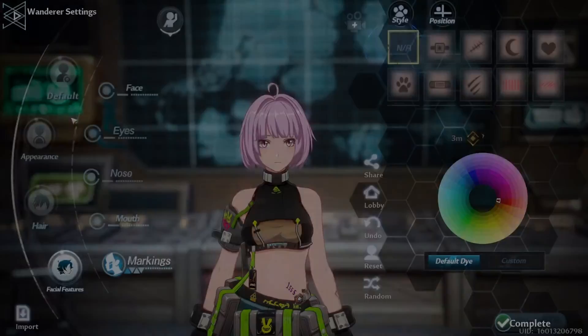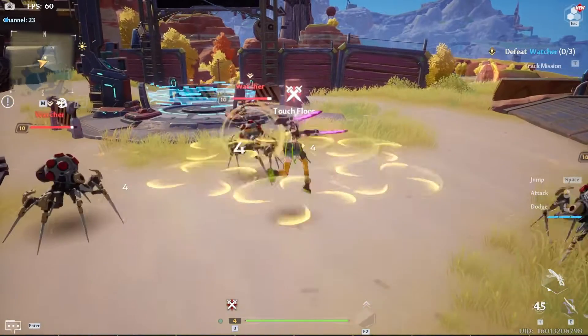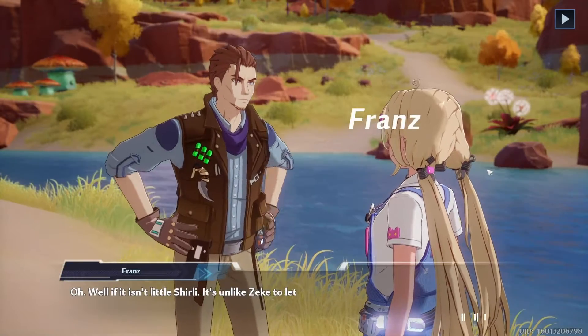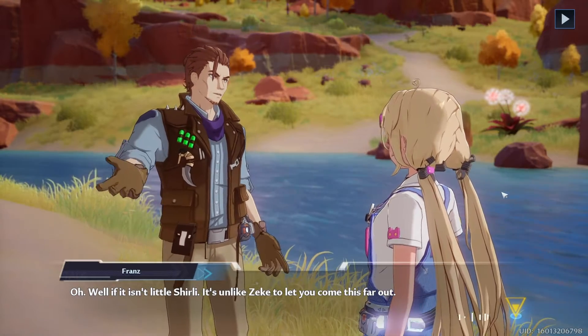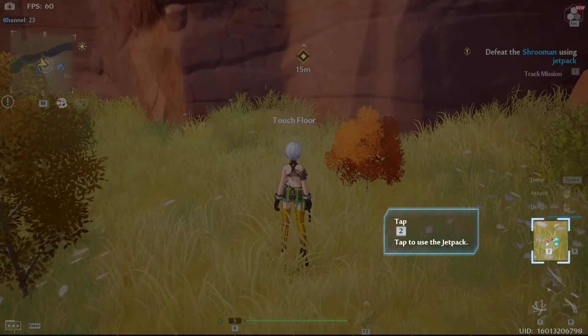After that, Shirley will show you around the area and introduce you to more people, asking you to do some chores along the way. More information about combat will be shown through a quick tutorial, and once that's finished you will meet Franz. Franz will leave and Shirley will give you the jetpack, a type of relic that will greatly aid you on exploration.